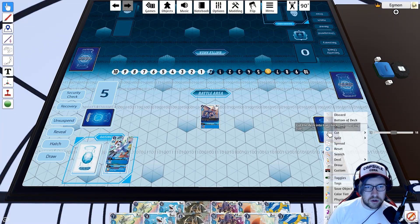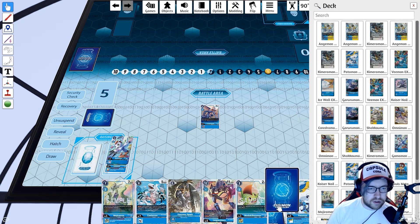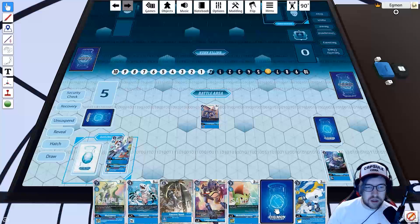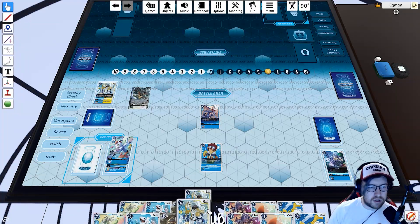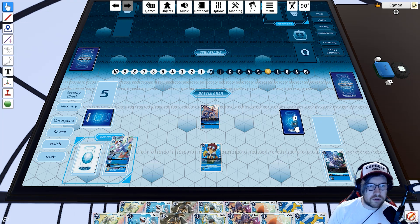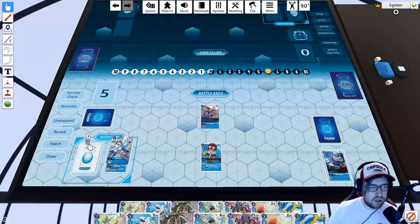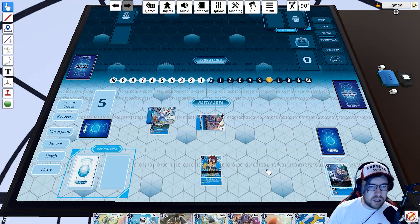If you right-click a stack of cards you can use Search to find a specific card — for example, searching for Davis. Cards that come out face-down get flipped with F. For effects like looking at the top three cards, press Reveal three times. Take the card you want to your hand, group the remaining cards, flip them with F, put the deck back on top, and you're good to go.